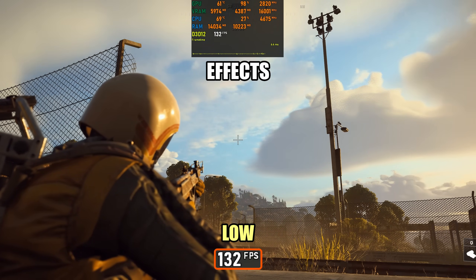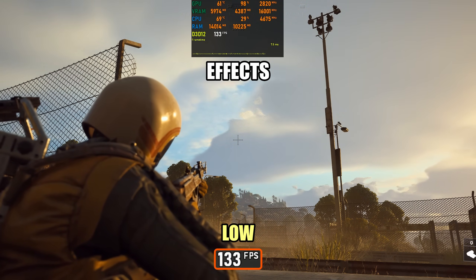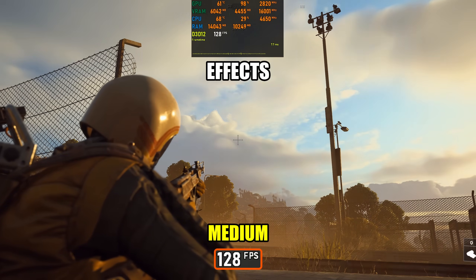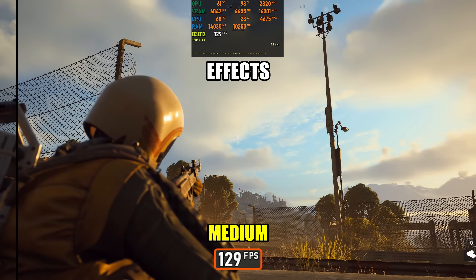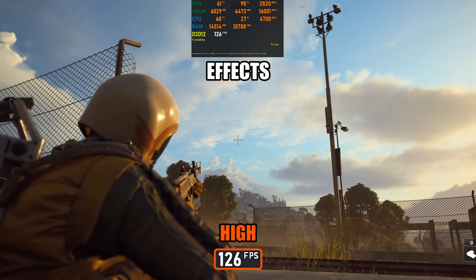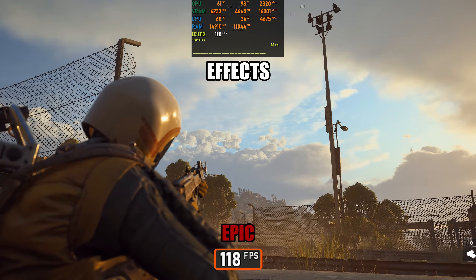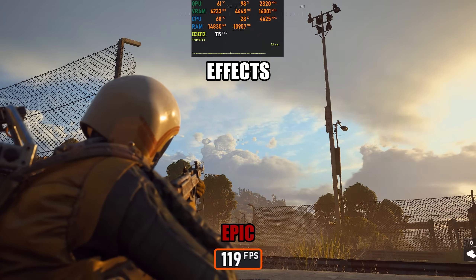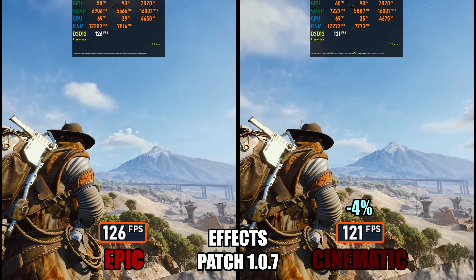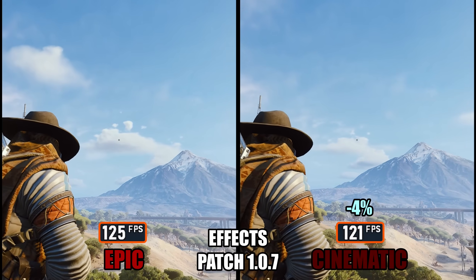Next up is Effects Quality. This controls a range of visual elements, including cloud detail and subsurface scattering. While I mainly focused on clouds, subsurface scattering didn't show a noticeable difference during testing. At High, the clouds gain a lot more granular detail and definition, making skies look richer and more textured. My recommendation here would be to stick to Medium or High depending on whether you want the extra visual fidelity. With patch 107, the new cinematic setting for Effects Quality doesn't produce any real visual differences compared to High, but comes with about a 4% performance penalty.